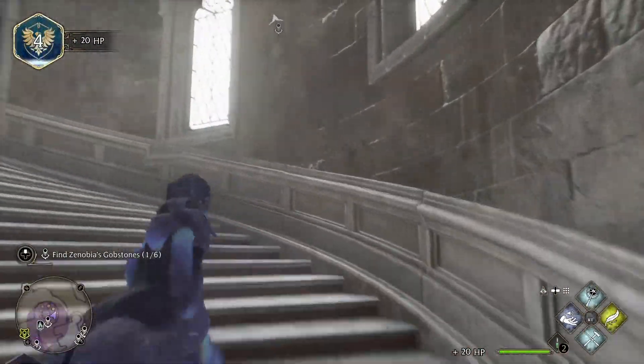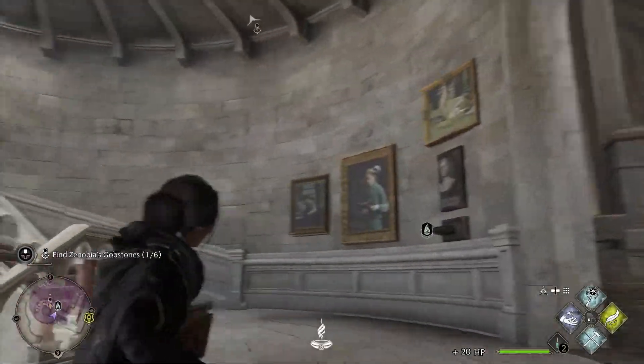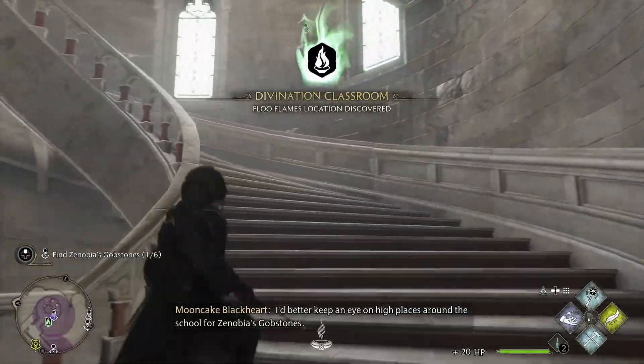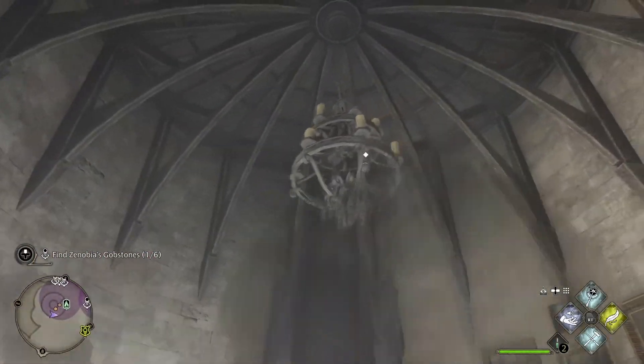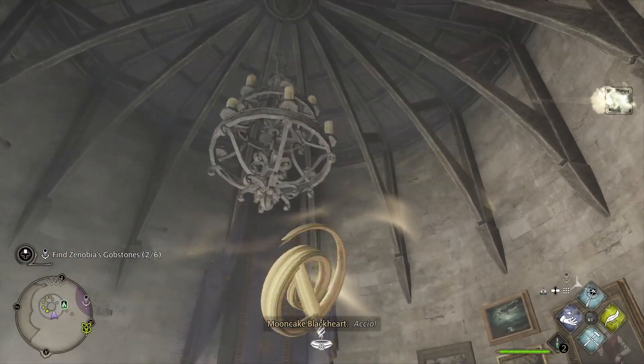Then follow up the spiral staircase. At the top, in a chandelier, it's going to be accessible up here. Use Accio again. There you go.